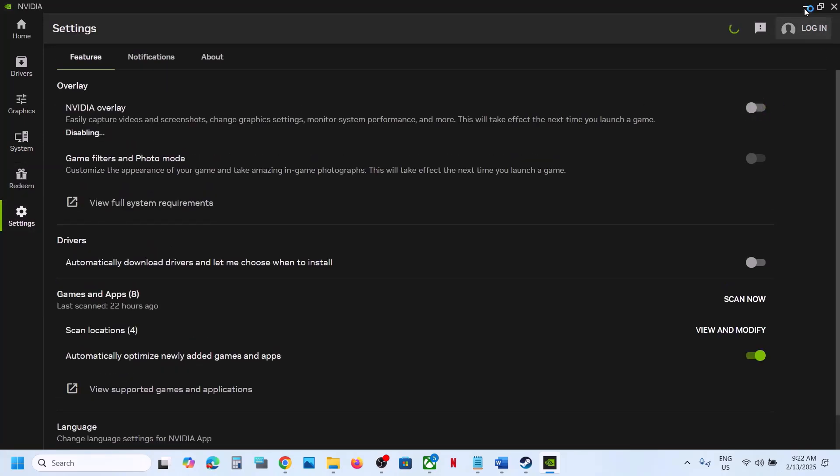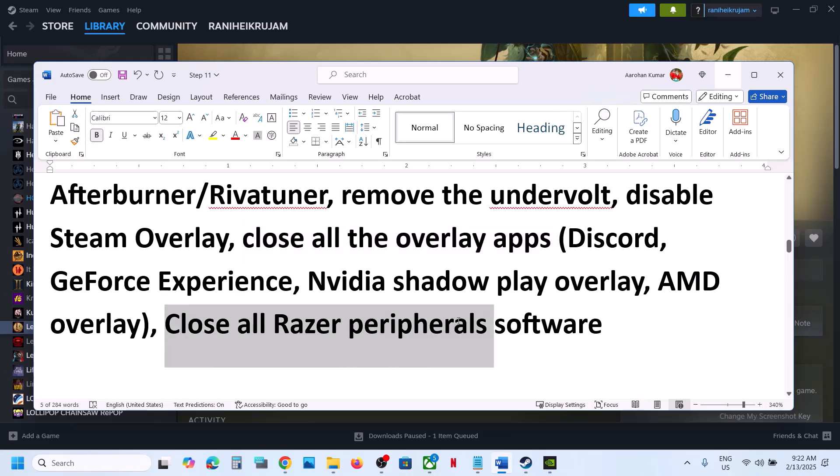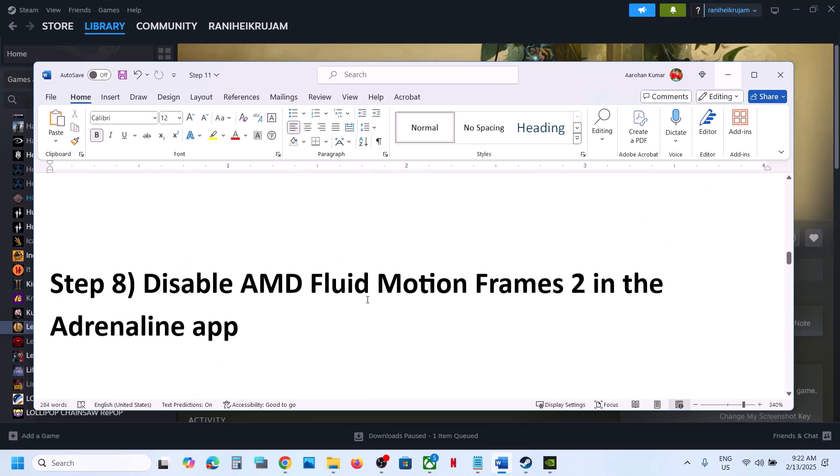In the NVIDIA app settings, find NVIDIA overlay — if this is on, turn it off and check. Or you can simply close all overlay applications and launch the game. Also if you have any Razer peripheral software, disconnect or uninstall it and then launch the game.